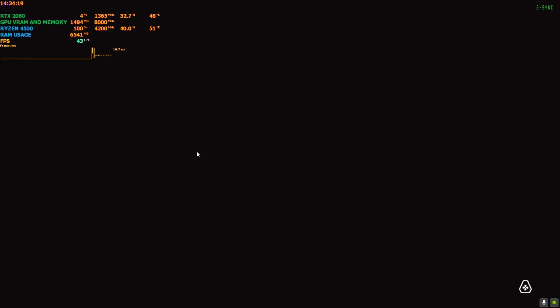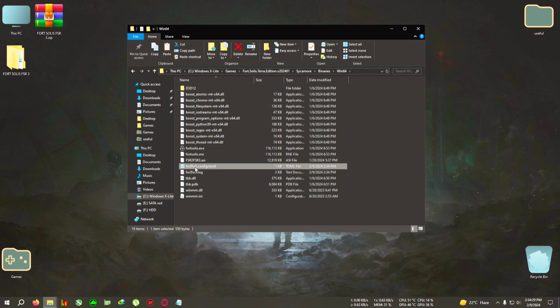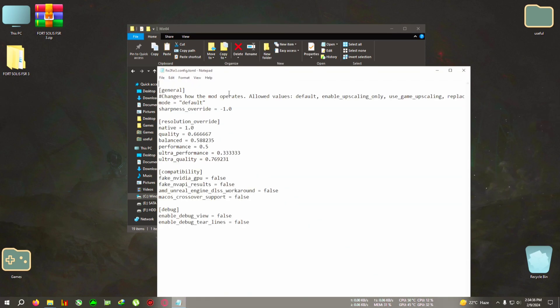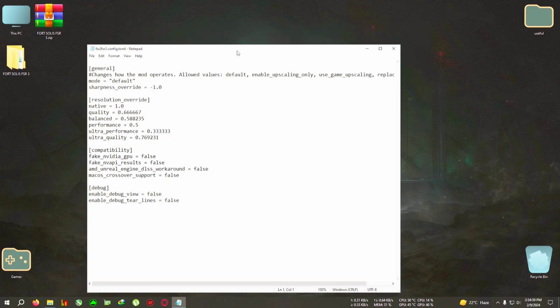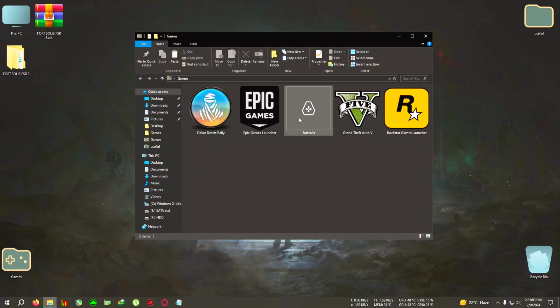After pasting, first run the game, and when the game opens press Alt+F4, or end the game via Task Manager with Ctrl+Alt+Delete. You will then see a new file appear in the folder called fsr2_fsr3_config.xml. Open this with Notepad or Notepad++. You need to change 'fake_nvidia_gpu' and 'fake_nb_api' to true — remove the existing value and write 'true' in all lowercase. Don't remove the space ahead of it. Click File, Save, close the folder, and open the game.